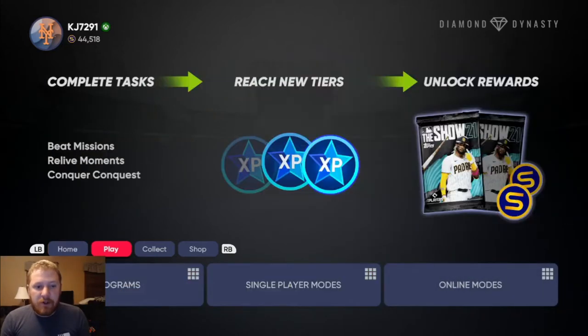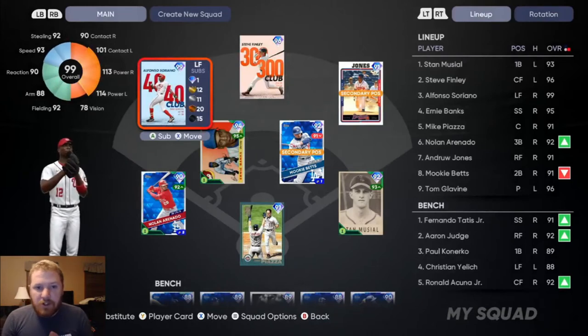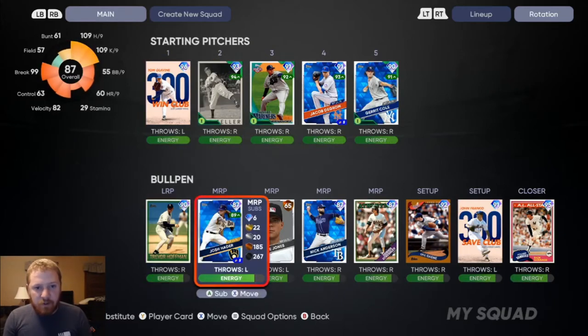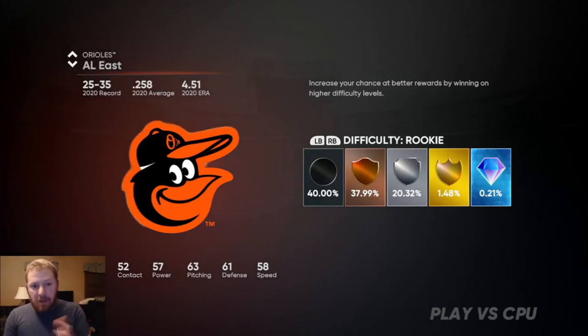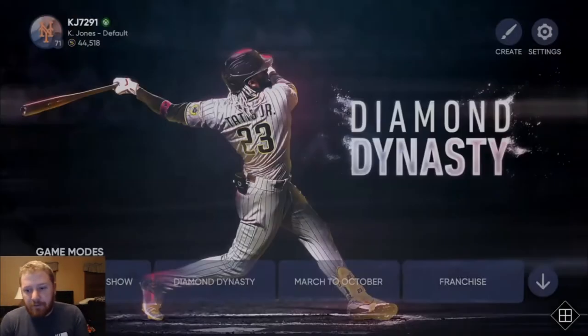First thing you're going to do is go to your team — my squad is a 92 overall, absolute monsters. Come into your lineup, go to your player's actual position. Mine's a relief pitcher so I'll put him in. Then you go to single player, play CPU, pick a team, play as the team. The easiest way is to put your guy first in the batting lineup, bunt the ball, go through the first at bat, get out, and quit. It's going to give you a little token saying you quit or disconnected.